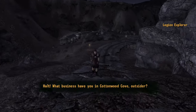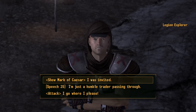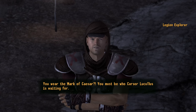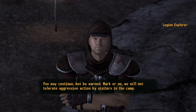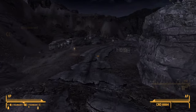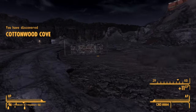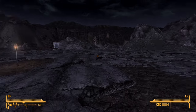Guard: 'What business have you in Cottonwood Cove, outsider?' Player: 'I was invited.' Guard: 'You bear the Mark of Caesar. You must be who Cursor Lucullus is waiting for. You may continue, but be warned.' Player commentary: Oh, shut up. I'd kill you all if I could - I'd wipe you all off the face of the earth.